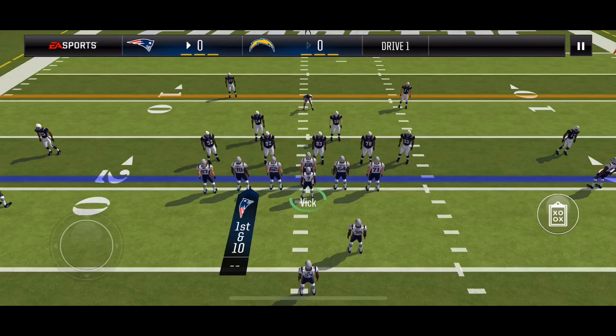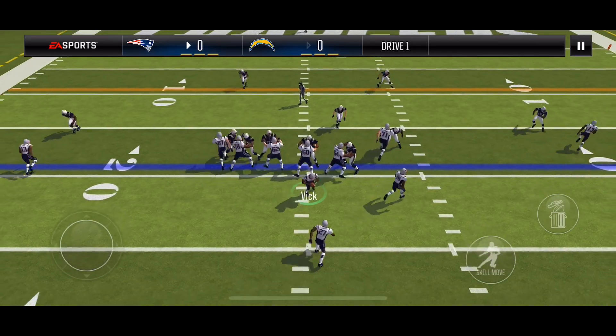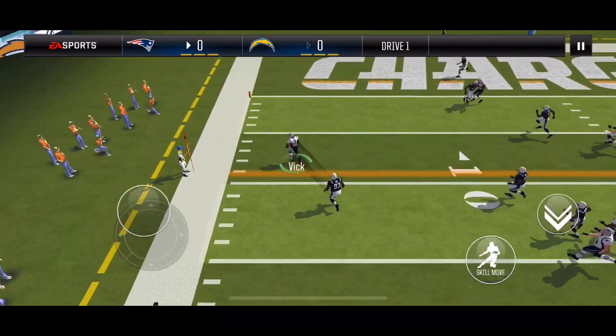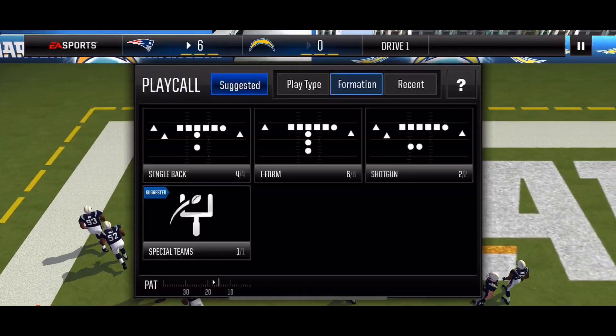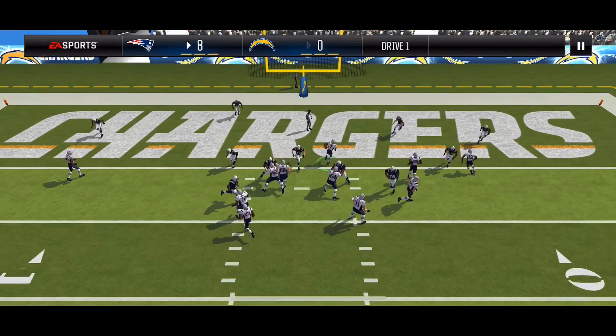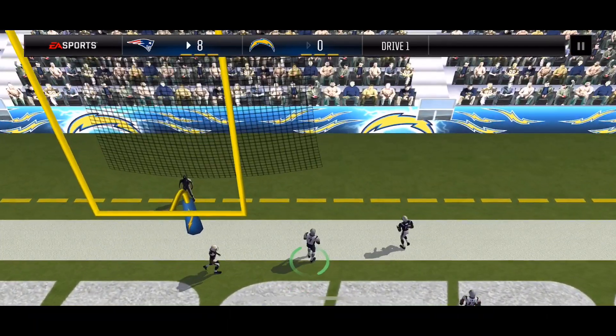Going with weak IPA post — 3-4 defense potentially countered, but it's not. So I can scramble left. Since it was man coverage, that defender followed my wide receiver 2 and gave me a lot of scrambling room. This is uncounted bunch spacing against that formation, so just take it up the middle.